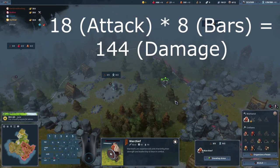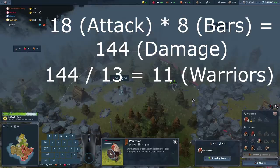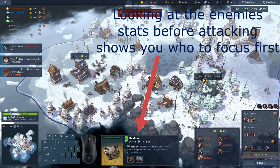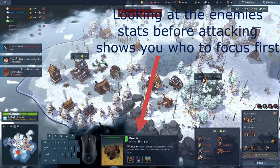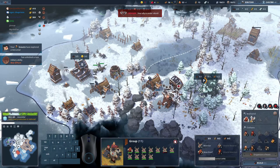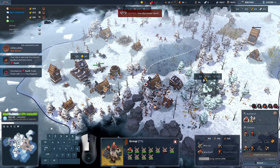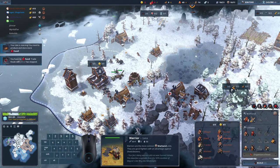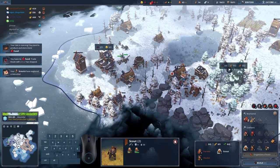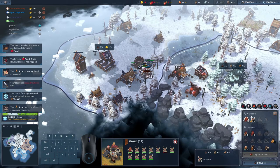We only need 8 hits with a warchief who has 18 attack, which is equivalent to 11 warriors with 13 attack points. So with this in mind, imagine attacking someone who has 10 warriors and one warchief, and you have 12 warriors. The enemy just right-clicks into the field and lets his warriors do whatever they want. Since the game automatically targets the most advanced enemy, his army kills my first warrior, then randomly attacks between my warriors. That means he needs a minimum of 11 hits to kill my warriors — but if I click his warriors individually with my whole army, I can kill 11 warriors while he kills none of mine.